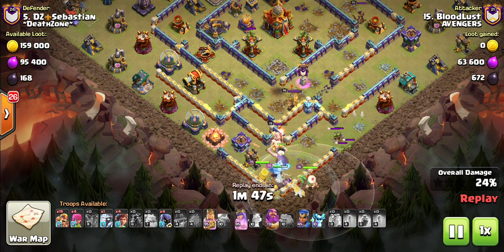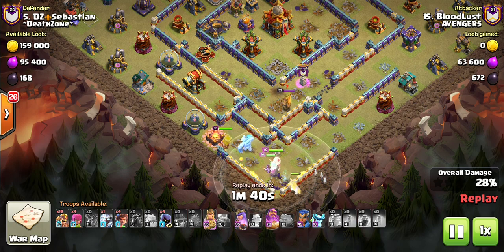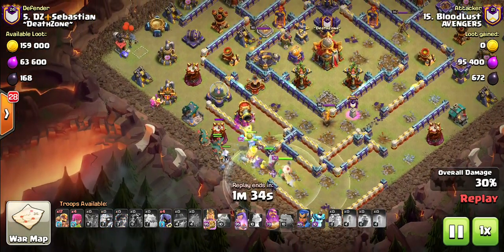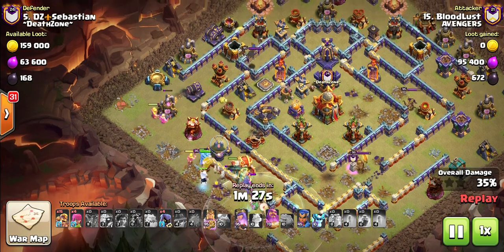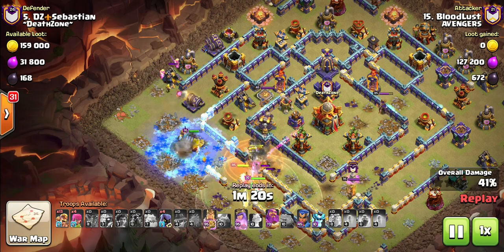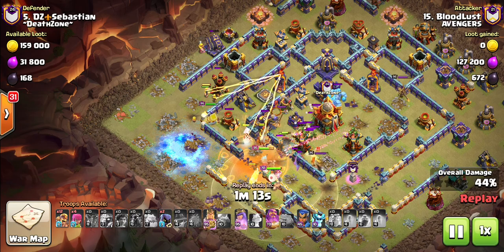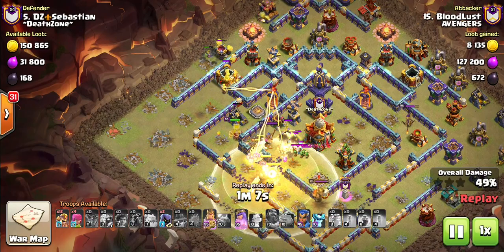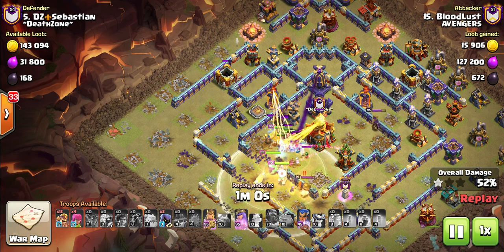He starts with the Heroes down the bottom. In front is the Ice Golem, which is going to help tank for the main army. These Super Barbarians are really good to use on the outside when there are lots of unprotected holes. As you can see, the Blue Riders are already going towards the wall, so this is starting to look really good. He's using the Heal, the Tone, and the Eternal Tone — a good choice without the Healers.